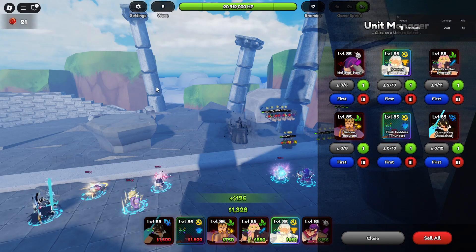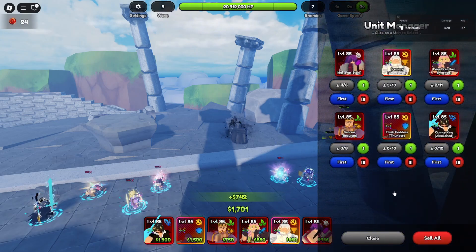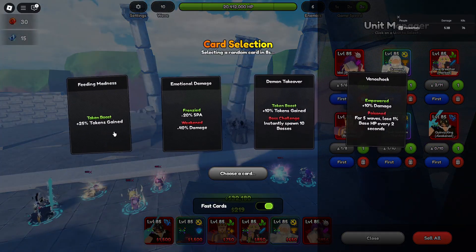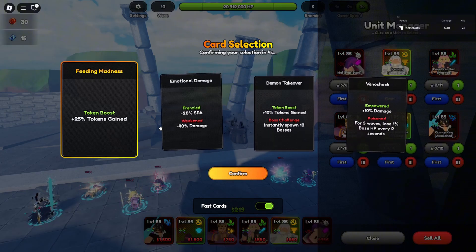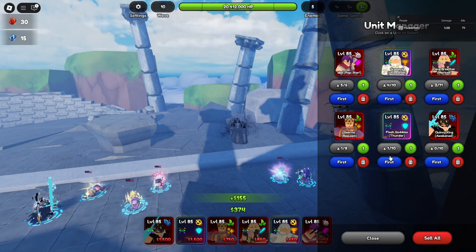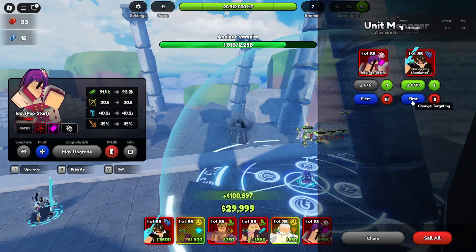If you bring Sung Jin Woo, you should also place him down first so that all of his shadow soldiers also appear in the Unit Manager, so that you can click on them as well. For card selection, you don't need to pick any of them — just turn on Fast Card, because if you don't pick any cards it will automatically pick them.